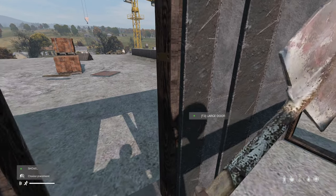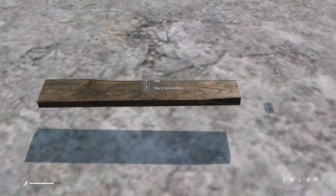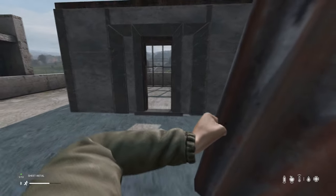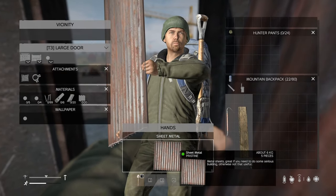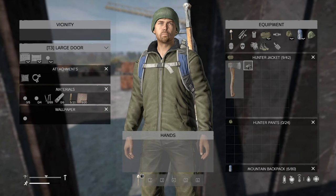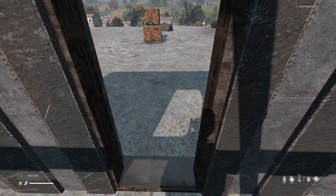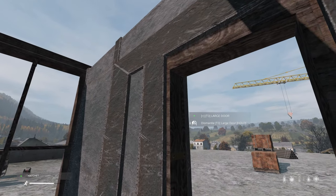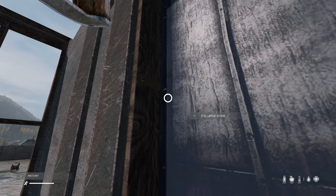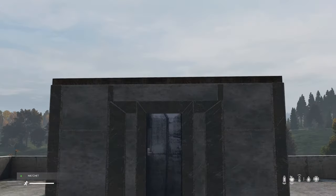Next, let's put a door on it. The tier 3 door itself requires 5 sheet metal, 5 wooden planks, and 15 nails. Place the mats in the material slot. Equip your hatchet and select Build Reinforced Door. We now have a fully crafted tier 3 door offering the highest level of protection in Base Building Plus.